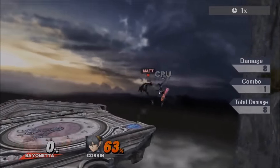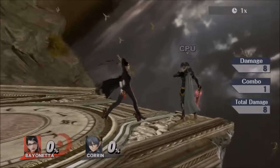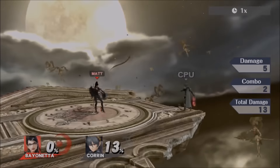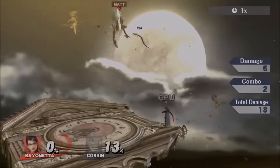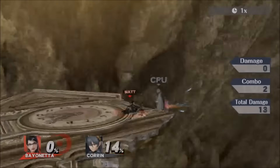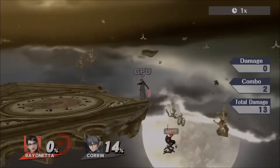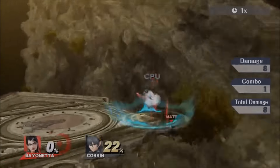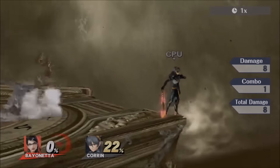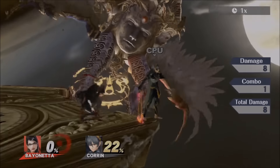Now into aerials. Bayonetta's down air is a standard dive kick except it goes straight down — it only covers below her. It's one of those moves you have to commit to because you cannot cancel the animation. You want to make sure you're going to hit the stage. If you do it too low you can screw yourself, unless you're high enough to save yourself. It's similar to Zero Suit's dive kick — you just have to be really careful with it.